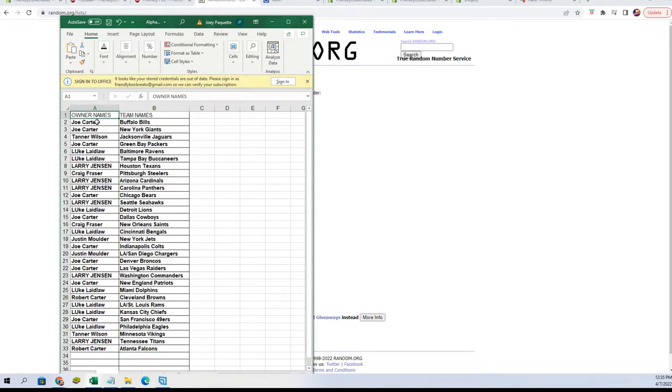Joe C, you've got the Bills and the Giants. Tanner W, you've got the Jags. Joe C, Packers. Luke L, Ravens and Buccaneers. Larry J, Texans. Craig F, Steelers. Larry J, you've got Cardinals and Panthers. Joe C, Bears. Larry J, Seahawks. Luke L, Lions. Joe C, Cowboys. Craig F, Saints. Luke L, Bengals. Justin M, you've got the Jets.